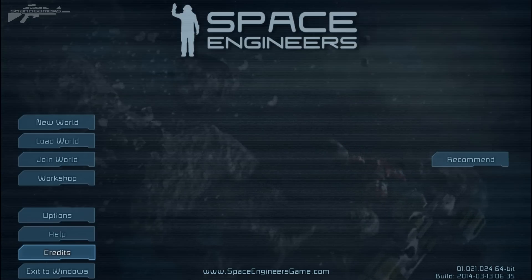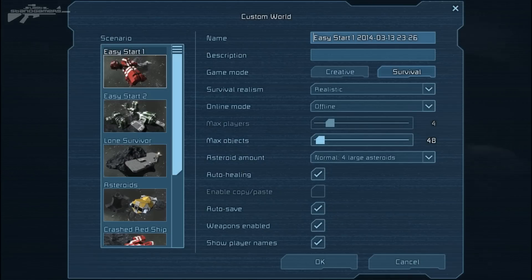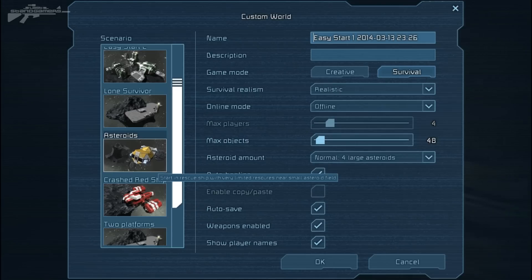Let's start by taking a look at what's available when starting a world. We debated for a long time how you'd start a world, and there are some interesting options for survival. We've got Easy Start One, Easy Start Two, and Lone Survivor that we've seen before, and now there's a rescue ship with very limited resources near a small asteroid field — that sounds quite interesting.